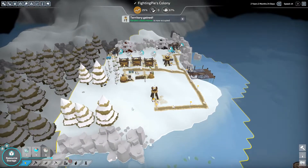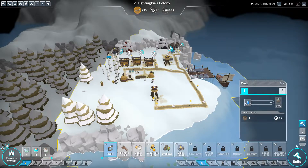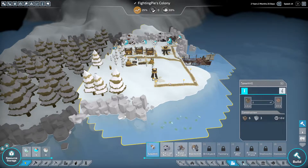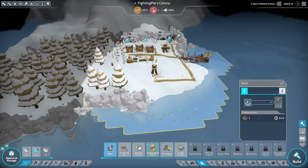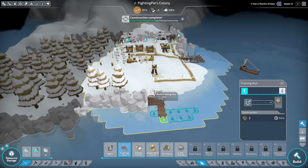Hello everybody and welcome back to The Colonists. In today's episode we are going to be working on this colony. First things first, we want to get these fish so it'll have its own food and we don't have to bring it food from the main colony.